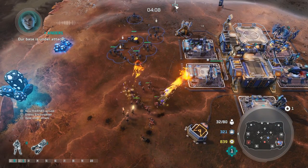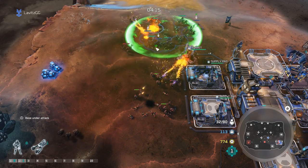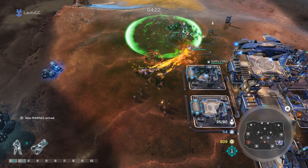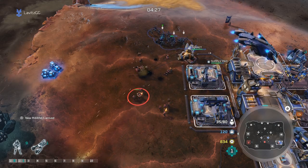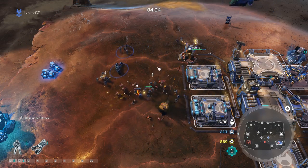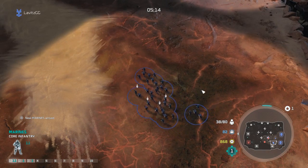Notice how I'm kiting his hellbringers back so that my units aren't fully engaging with them. I'm forcing him to chase my units in order for his hellbringers to be effective, and in doing this I'm buying time for my turret to deal more damage. The more you can force the opponent to switch between chasing you and the turret, the more time your turret has to deal damage. Note that most infantry units deal horrible damage against structures. I did purchase a second turret during that attack, but all I really needed was the one.